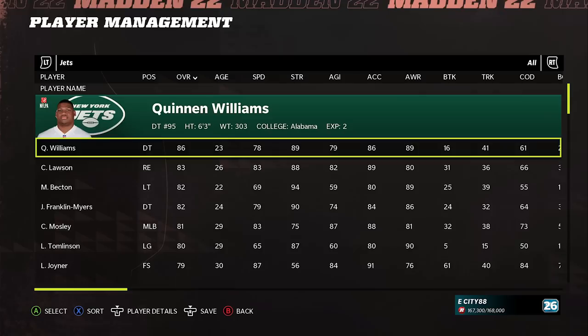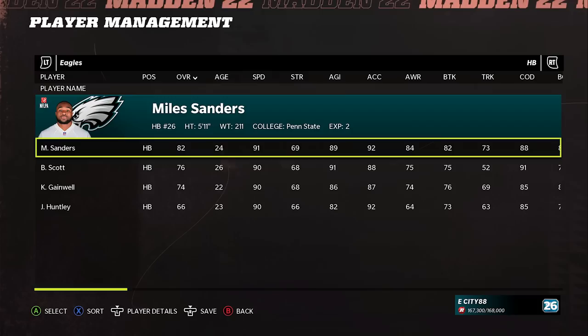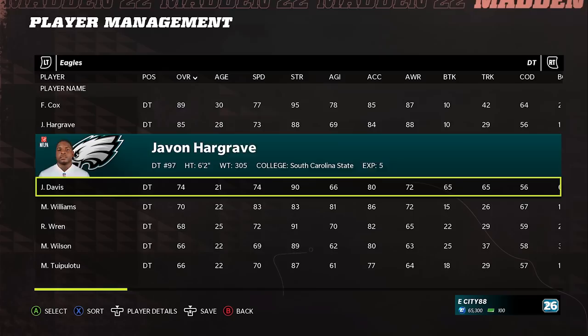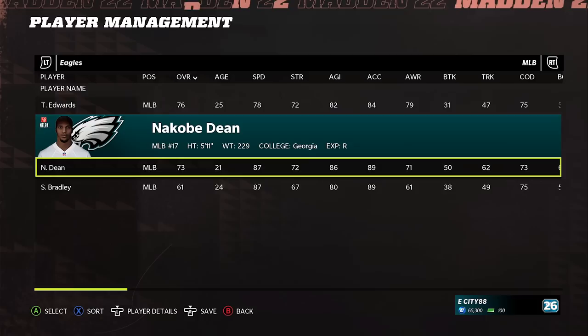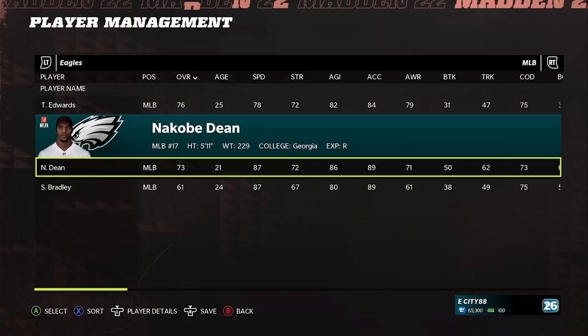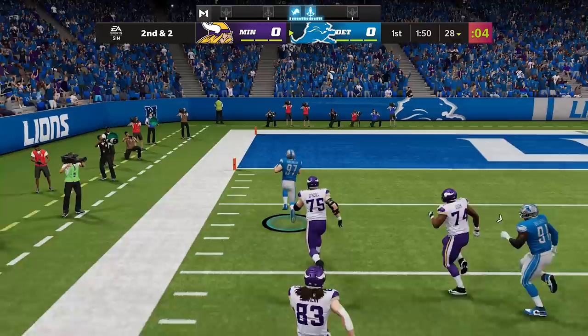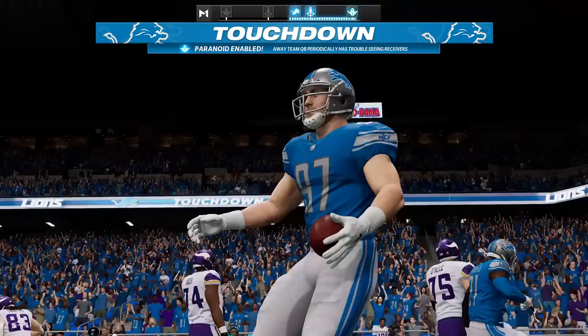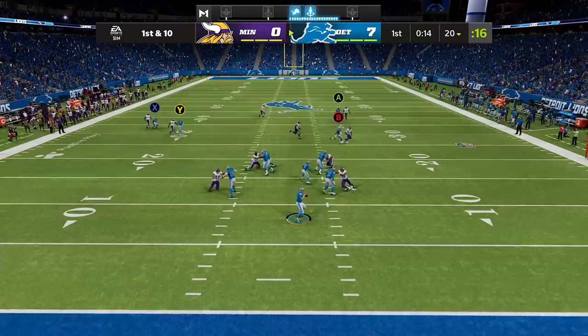If you scroll through and don't like the roster, you can go download another one and see which you like better — there are going to be a few of them up there. To use these rosters, you can use them offline in Play Now or for Franchise, which is what most people are going to use them for. You don't need to buy the new game if you want updated rosters. If you don't think they're putting enough new features in the new game and don't want to spend money on it, just download the rosters this way and carry on with Madden 22 with next year's rosters.